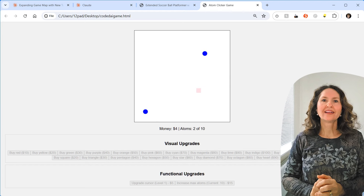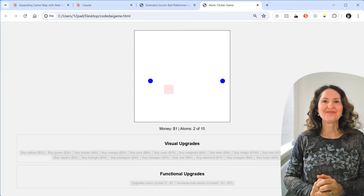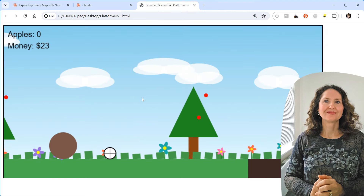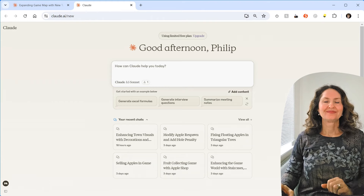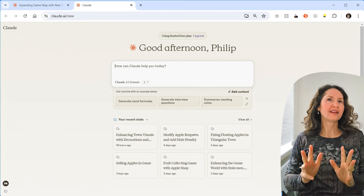Here's another game the host made: atoms appear on screen and split into two. You can't have more than 10 atoms on the screen, and you click on atoms to get money — $4 and so on. Then you use that money to buy more atoms, upgrades, and eventually allow more atoms on screen at once. Different types of atoms give different amounts of money. You could create something like this if you wanted — you can make anything.